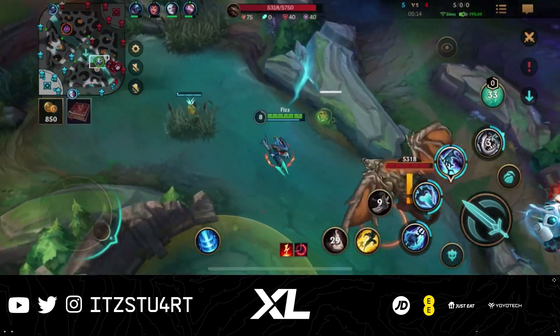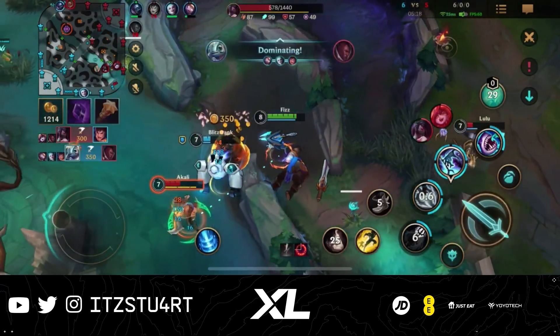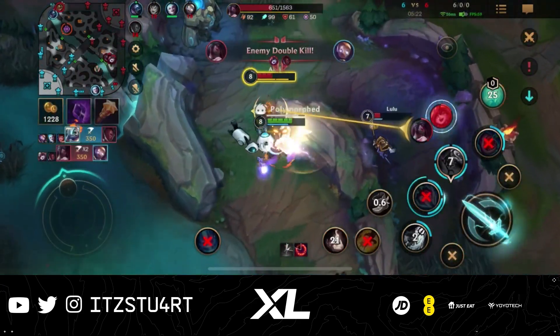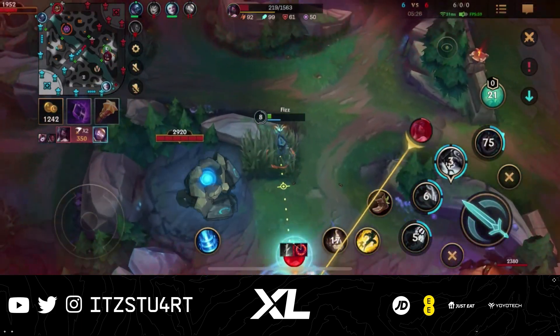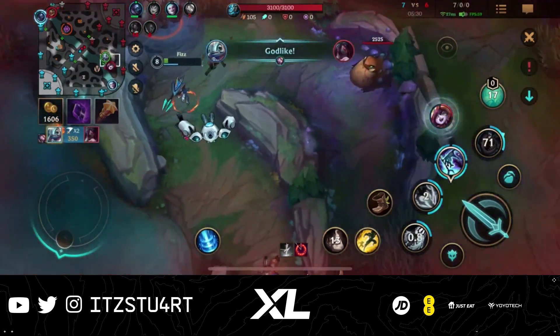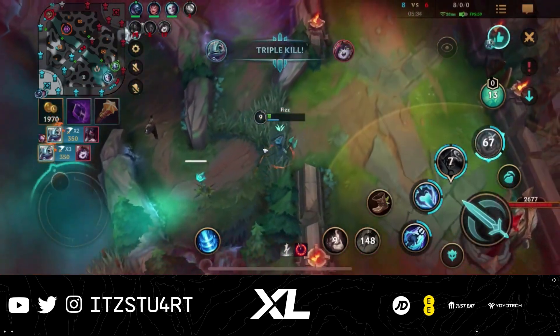Hello everyone, welcome to today's Wild Rift Guide. We're going to be taking a look at the Tidal Trickster, Fizz. Fizz is a mid-lane assassin — a very slippery fish that has a lot of mobility to dodge, dip, and dive in and out of teamfights, making him one of the most annoying champions to play against.